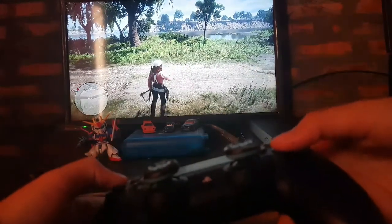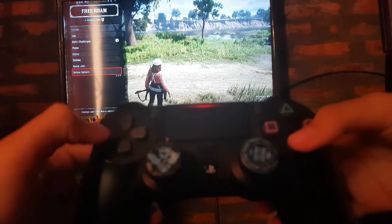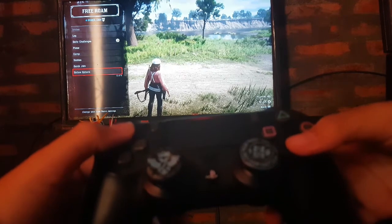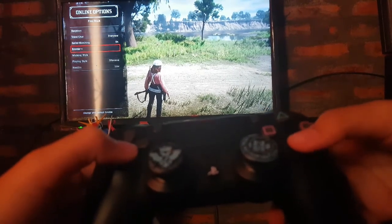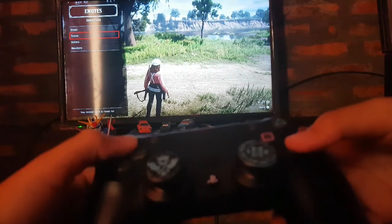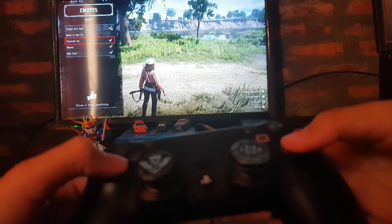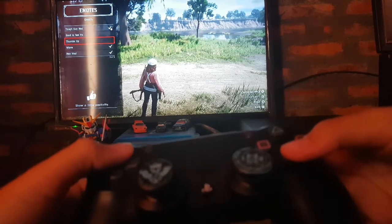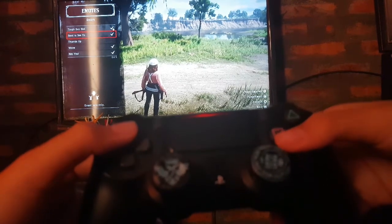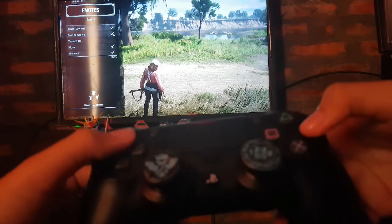If you want to change the emote to be easier, you can press left on the d-pad, then go to the online option, go to emotes, and select any kind of emote type you want to change. For example, I want to change 'thumbs up' to 'good to see you' — press this, then press square to use it.